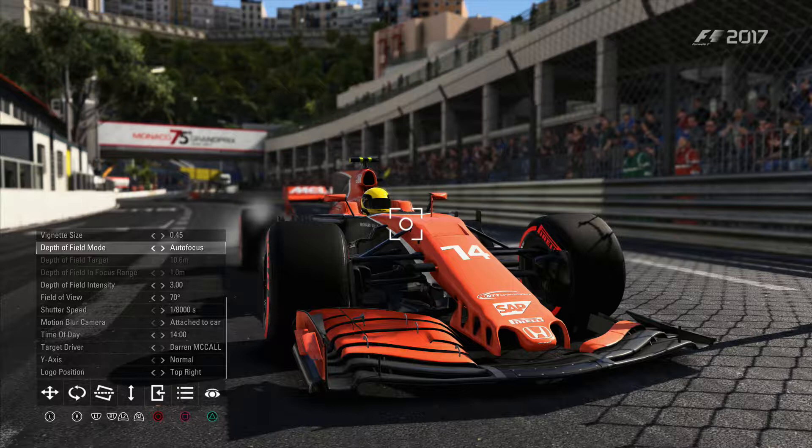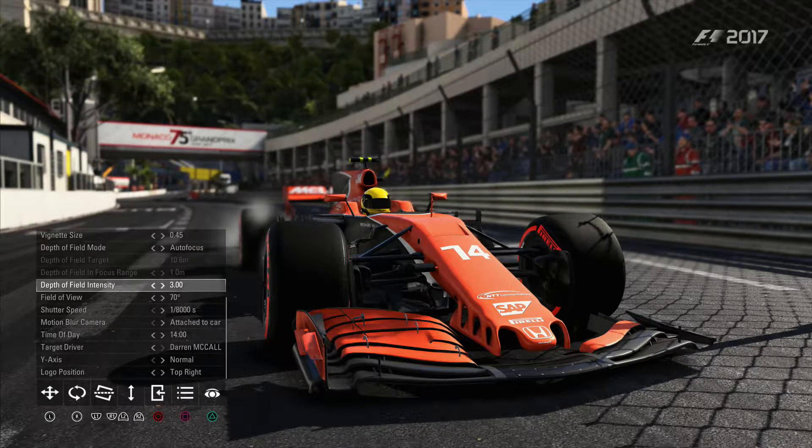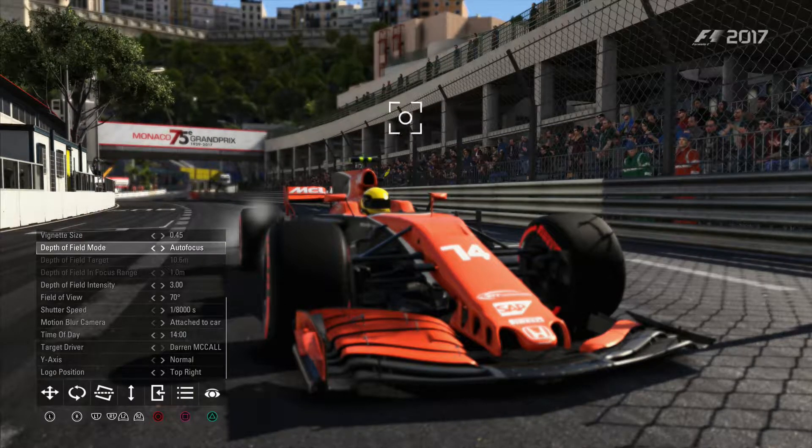Depth of field is the actual element that's in focus, and then anything in front and back of that band is out of focus. When you use a camera you've got an aperture number — an f-stop number. The higher the number, the smaller the aperture blades come down and it makes your depth of field bigger, which increases the actual area that's in focus. If I use a high f-number, that basically takes the depth of field off, so everything would be in focus. But if I put depth of field on, there's your depth of field target.